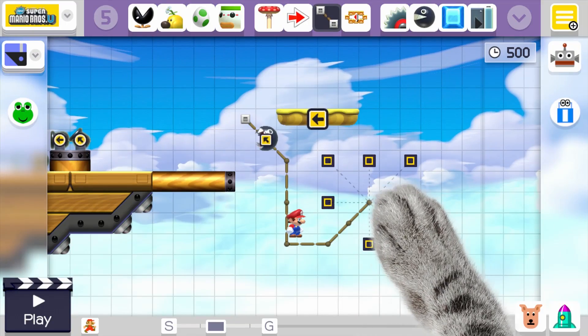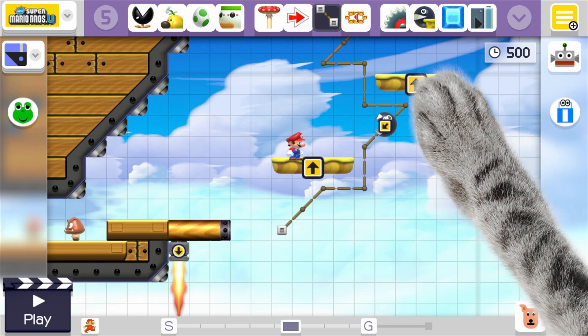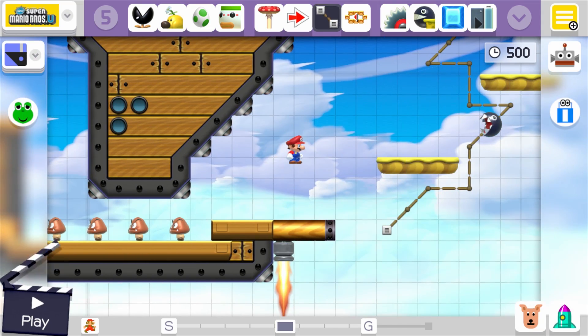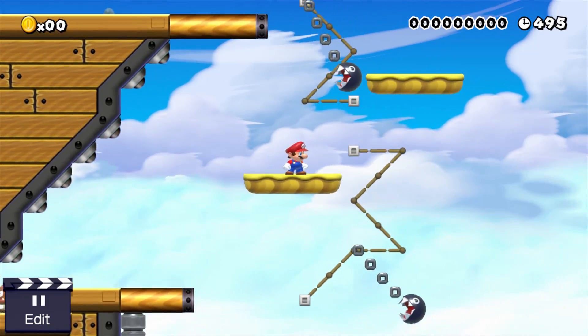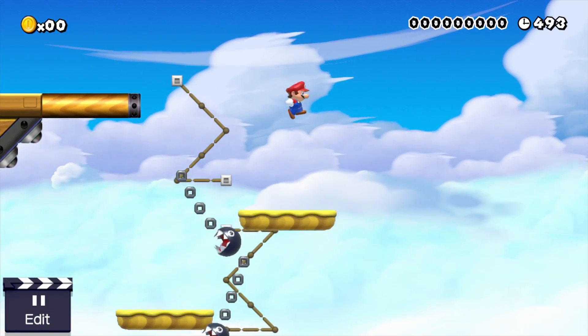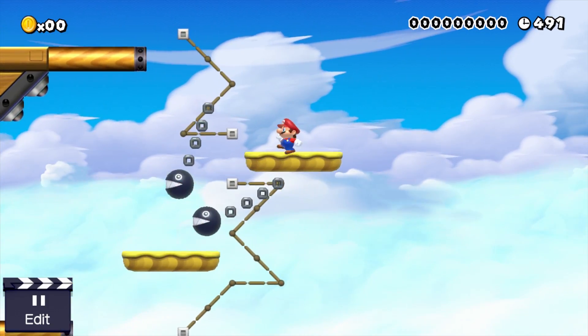That's a savage bit there. Yeah, you basically Mario-style jump between clouds, avoiding physics-y chain chomps as they swing around, and then at the end you've got to fly through the sky and get attacked by cannonballs and flying swinging chain chomps.